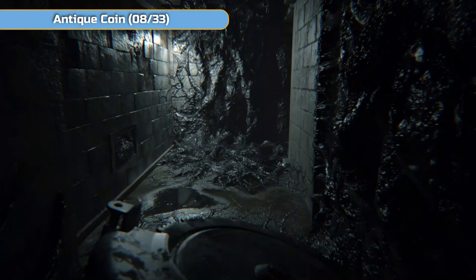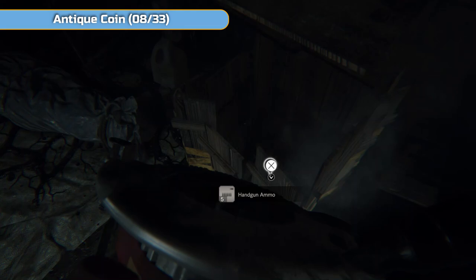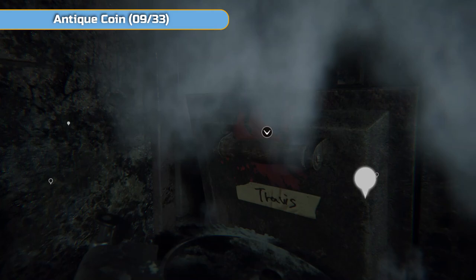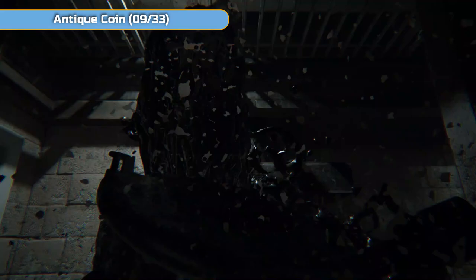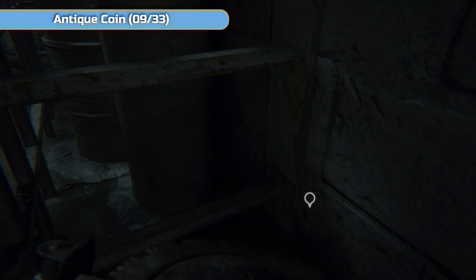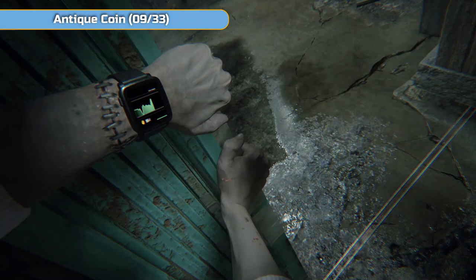Down here things are a bit different — enemies aren't going to be in the same places as before. There isn't going to be one walking around this corner or one in here as you enter the room. There's ammo, and then antique coin number eight is down here. Open up the panels the same as before, same pattern. No enemy in here so don't worry. When you go outside, two enemies spawn: take the left one's head off quickly, then block the hit from the second and go in for the head.